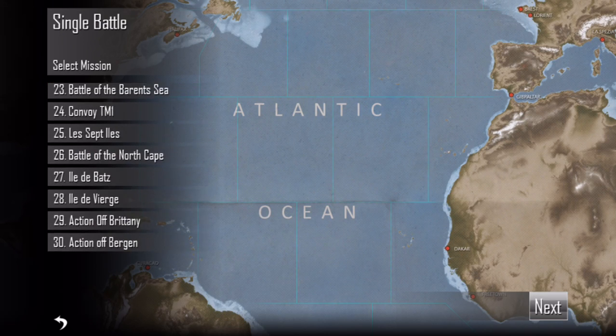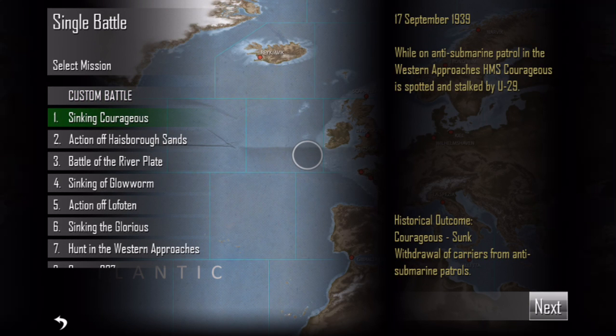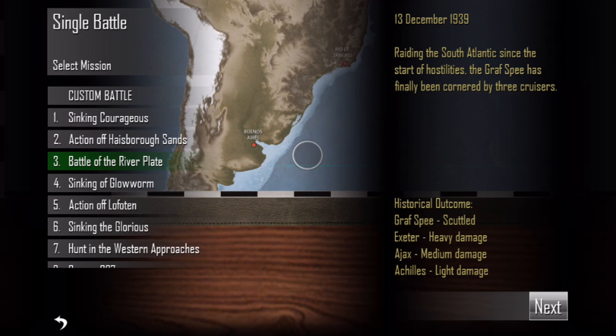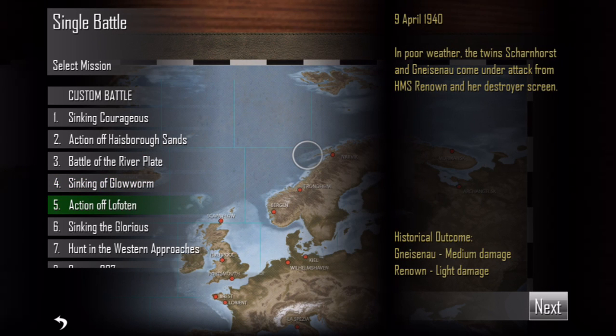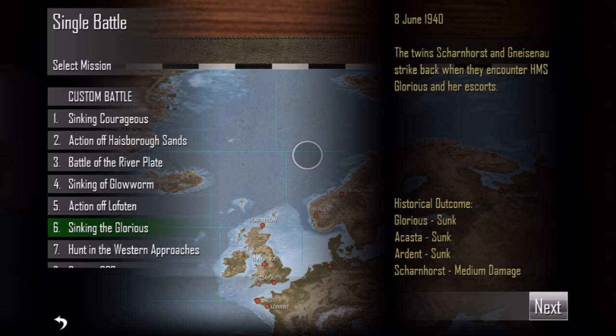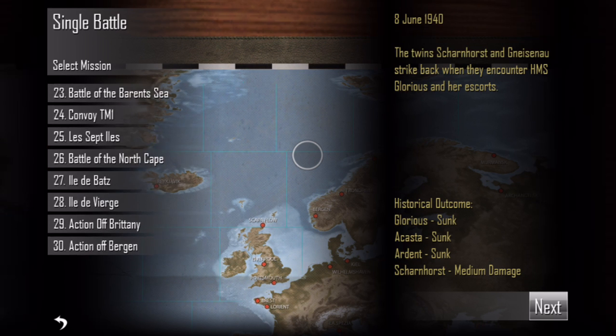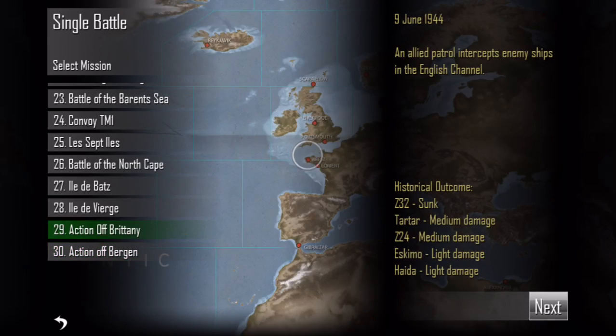Single battle — I really do like this a lot. I'd give this a 9 out of 10, just because I like the feel of it. There's a map behind it, and it adds a certain feel that's pretty cool. On the right you can see descriptions of all these battles — for instance, the sinking of the Glorious — and it shows all the historical outcomes on the bottom right of your screen. It's pretty amazing, and most of it, if not all, is historically accurate.